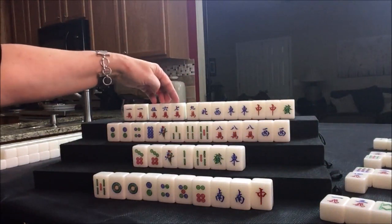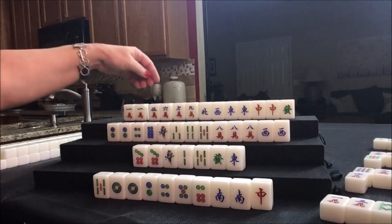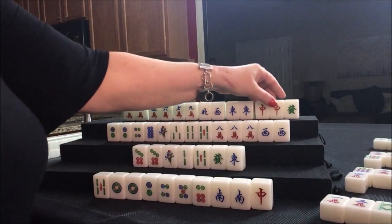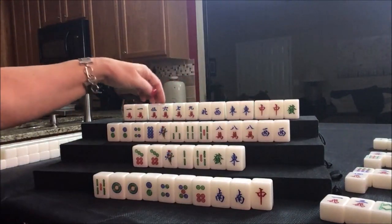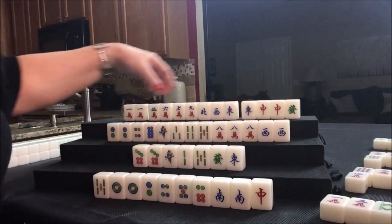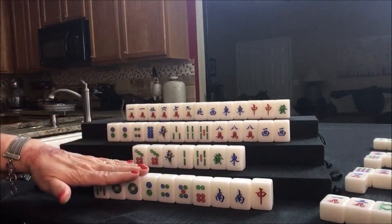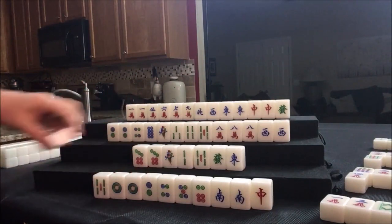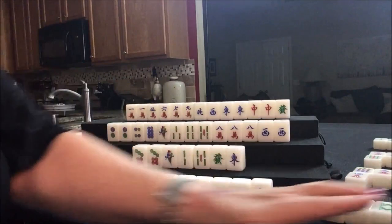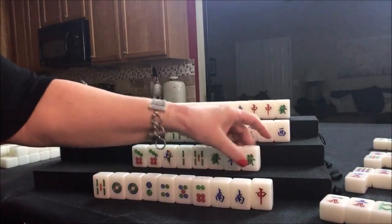There's a potential pung, a chow — 5, 6, 7, that's isolated. Or there are two potential chows, a potential pung, and a potential pung. One, two, three, four, five — all these can go away. Now we're going to draw 6 crack; nobody wants that. Drawing for South — green! Oh nice, they needed that. They have bams; we need to get rid of this off-suit tile.